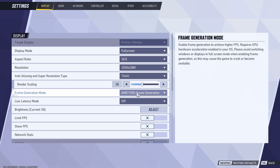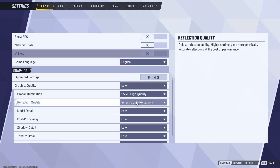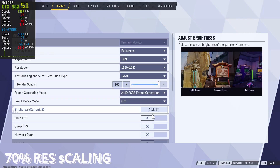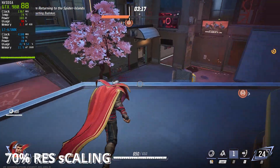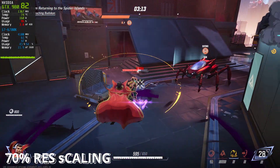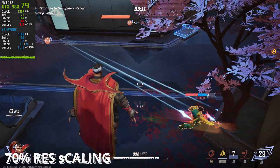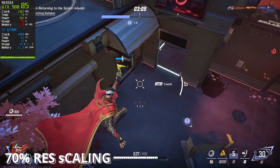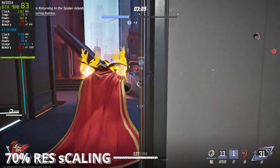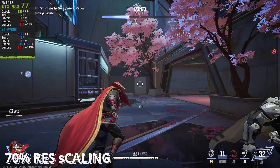On screen you will see the complete settings you will need to change to boost Marvel Rivals past 60 FPS. I took a step further to break down how each change impacts performance so you can decide if it's worth it. The first thing we adjusted was frame generation — also known as AMD's poor man's DLSS. With frame generation enabled, we saw an immediate 50% FPS boost. That's a huge jump with just one tweak.